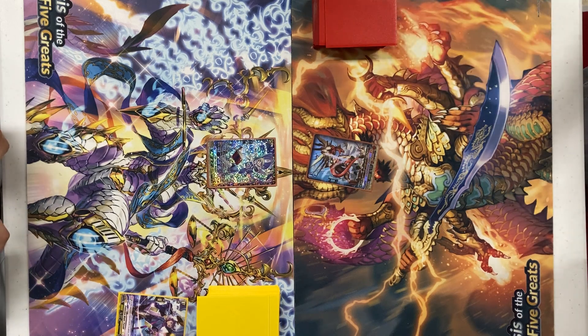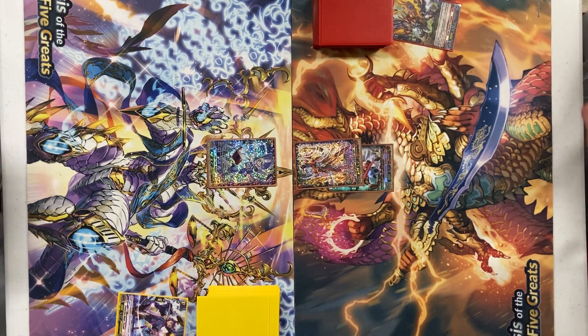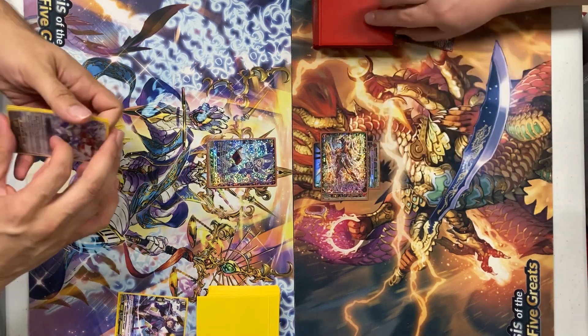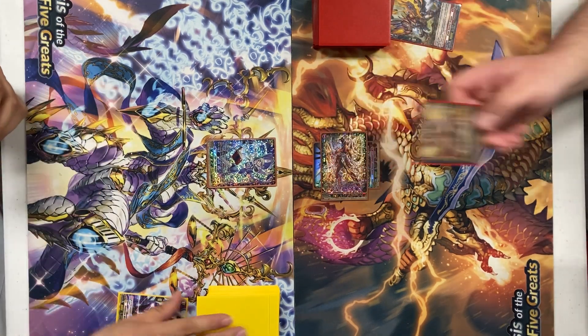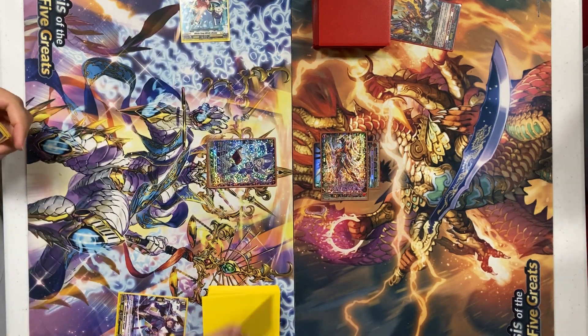Draw for turn. Skill of Windu — draw one card. And attack. I will no guard. Check. Damage check. All effects favor. Go ahead. I will draw for turn.